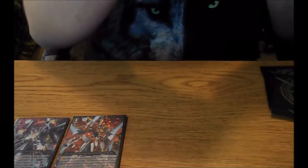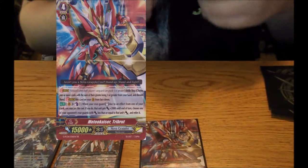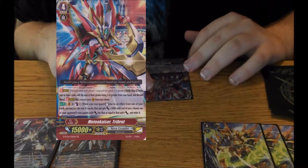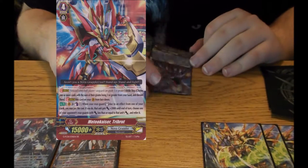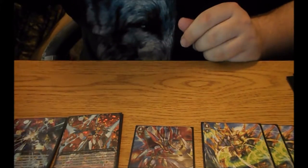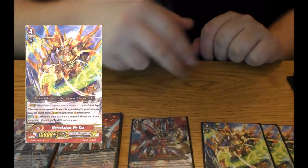Next unit I'm running is Mediokaiser Tribal and 3 copies of Mediokaiser Vic-10. These are some basic units. Tribal is Counter Blast 1 — when a unit stands due to an effect, you may pay the cost; if you do, give it plus 2k until end of turn, and choose an opponent's rearguard which loses power equal to the standing unit's power. This works really well because you can attack with your rearguard, stand it, Counter Blast, and have an opponent's rearguard lose power. Would be better, in my opinion, if it was vanguard, but it happens.